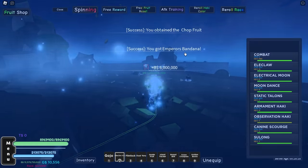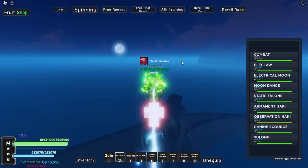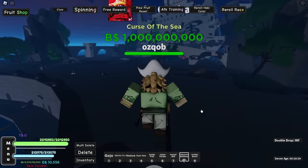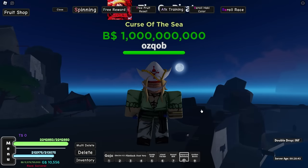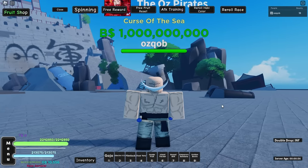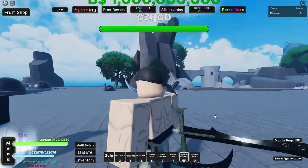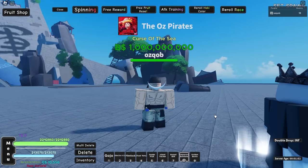We got the Emperor's Bandana — an accessory drop! We're definitely going to put this on. We can't really see it with the Prime Whitebeard outfit, so we'll change our outfit for it. We're bald now — we'll put on this Emperor's Bandana and damn, this looks nice. But we still need the cape.